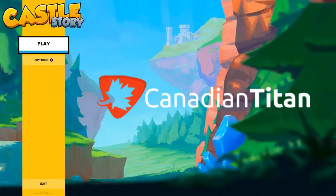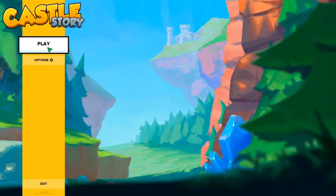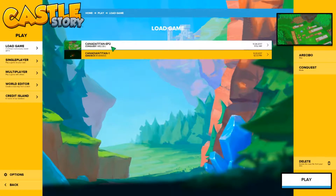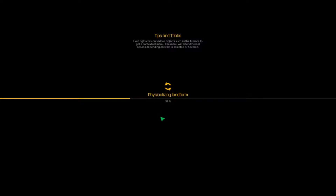Hello everyone, it's CanadianTitan here and we're here to play some more Castle Story. I think we're going to try to pick up where we left off, which was a campaign to convert all the crystals to our side. And we were not doing well. We were building a nice little wall, a fortress to defend ourselves while we build up, but it wasn't working out as well as I'd hoped.